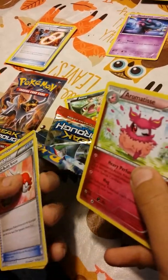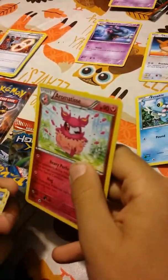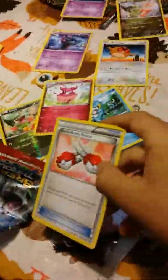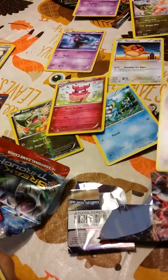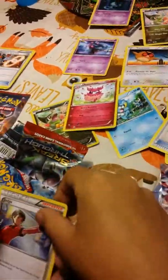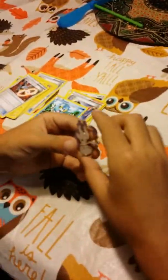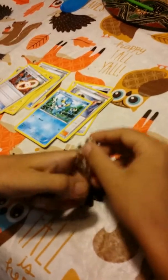Armatis — I already have one, but this is a different one. Buddy Buddy Rescue, Town Map, Judge. I already have Brokey, but I got this badge when I opened it.